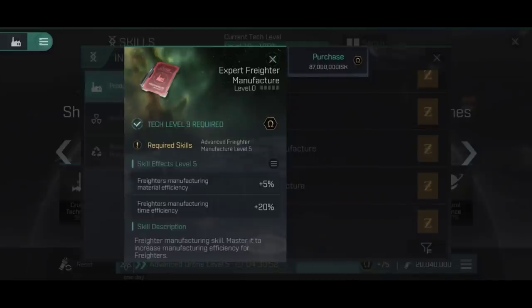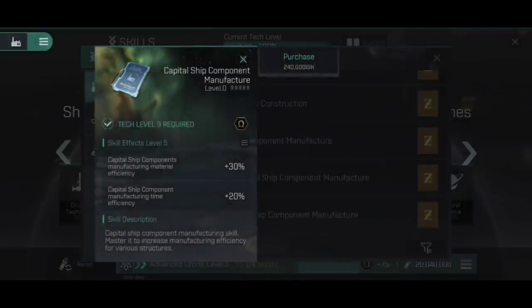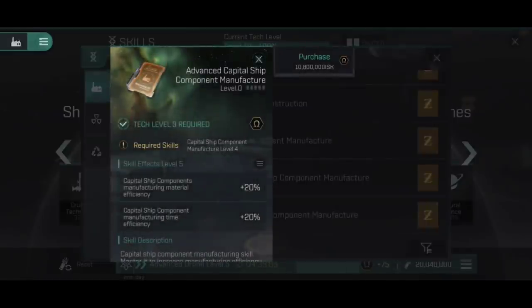This carries on into Advanced Freighter Manufacture at 20% on both, and Expert where the material efficiency drops to 5% addition but with an additional 20% on time. A key point to remember is this is relative to the actual components you need — things like the propulsion engines, armor plates, and cargo bays. You might think you're only dropping from, say, 9 down to 6, but that's a big drop. Going from 15 cargo bays down to 12, those three cargo bays use a lot of minerals each, so saving three bays worth is a massive reduction.